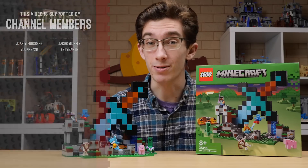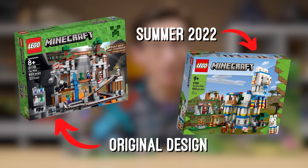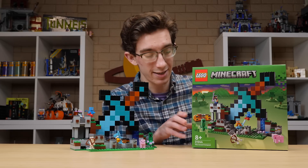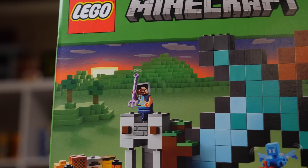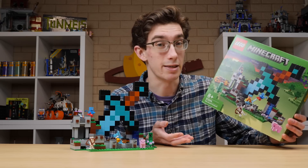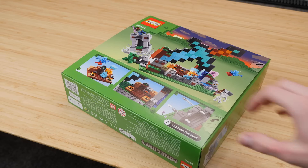Others are happy to see the return to the green color scheme after last summer's blue boxes. Personally, I am indifferent. So long as our Minecraft boxes never resemble the blank, empty void of like the 18-plus line, I think I'll be pretty happy with whatever the graphic designers come up with. I do kind of like this — the worlds they've created in the background of each box are very nice, and I enjoy the stylized approach rather than in-game screenshots. But enough about the box.